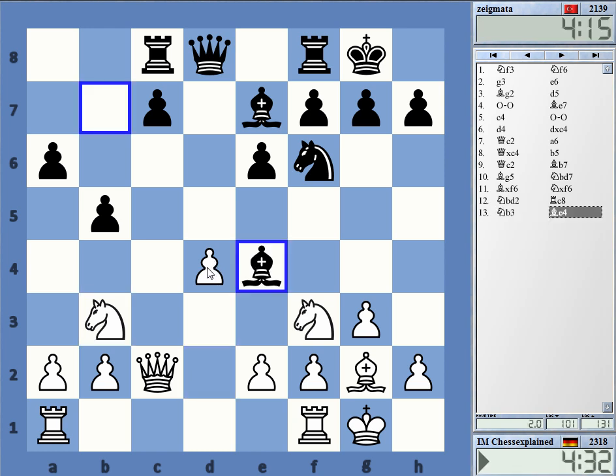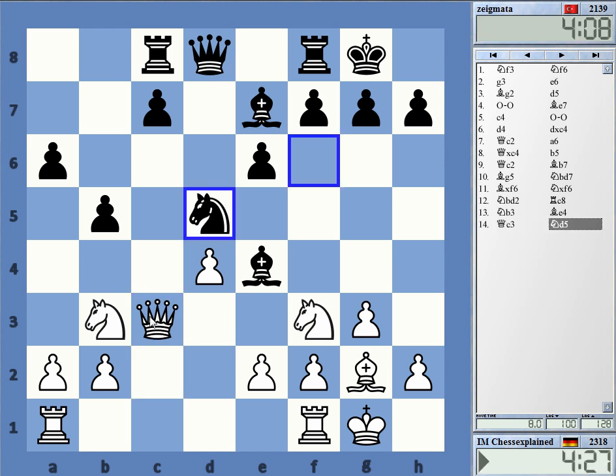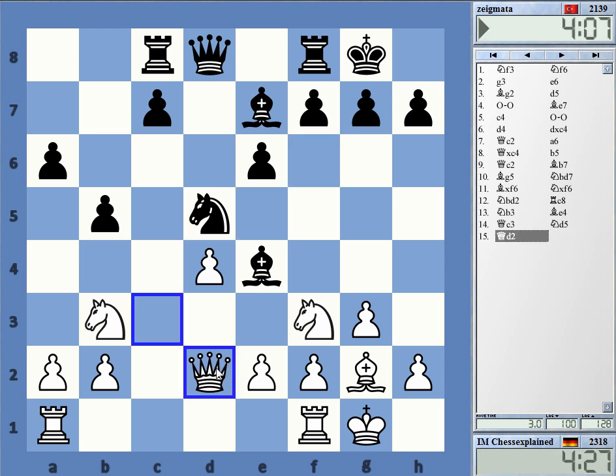c5 here is the main move; this is also possible. There are some ways that black can play and be close to equality, but you need to play one of them. Bishop b4 or c5 — both are possible.